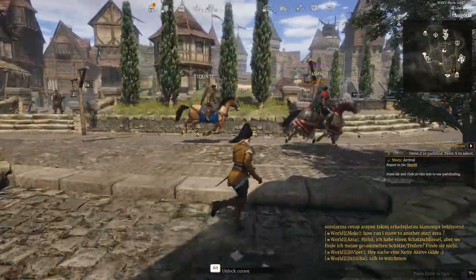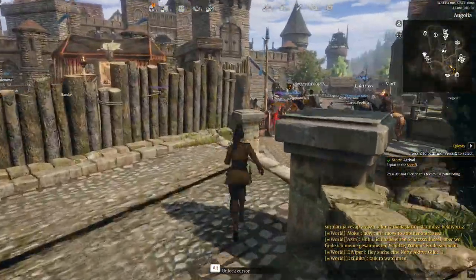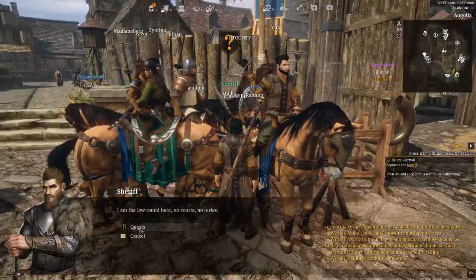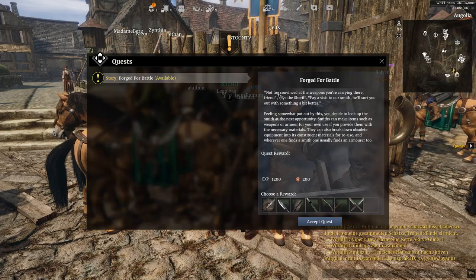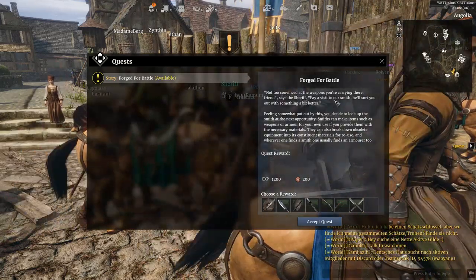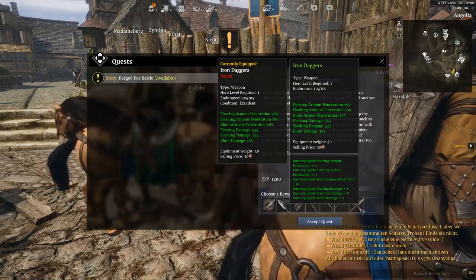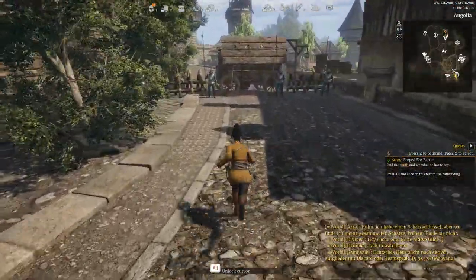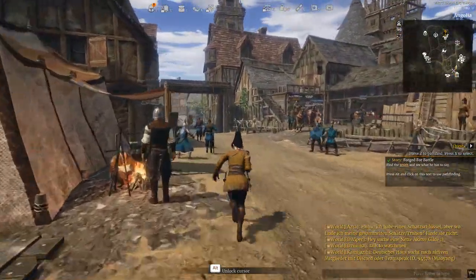There are other players around. Let's go find the sheriff - we can see where he is with a question mark above his head. He looks pretty busy with a lot of people coming to speak to him. We've completed that quest, got some XP. The sheriff says he's not too convinced by the weapons I'm carrying and directs me to visit the blacksmith for something better. I want the iron daggers as my reward. Now I need to run to the blacksmith - you can see the arrow on the top right.